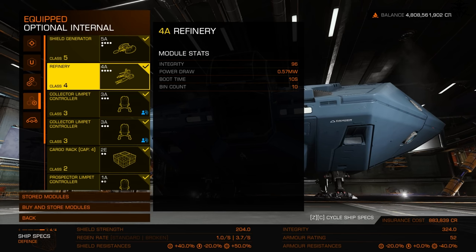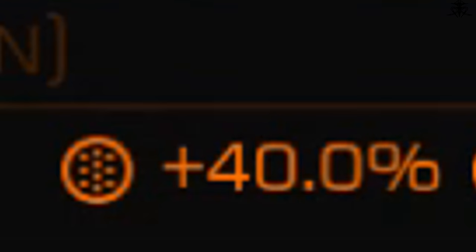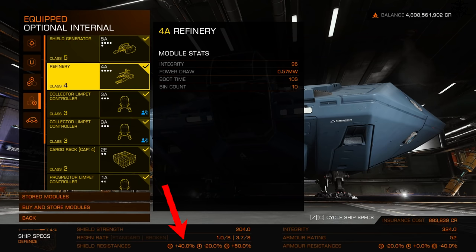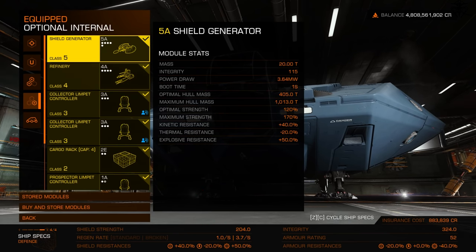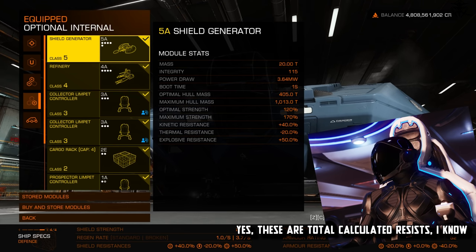The standard regeneration rate is how fast shields regenerate after coming back online. Then there are resistances: thermal, kinetic, and explosive. It's actually much easier to just mouse over the shield itself rather than interpret the icon-based menus.